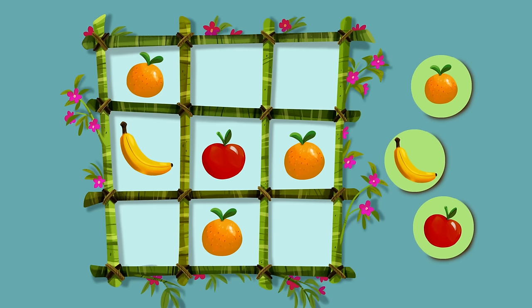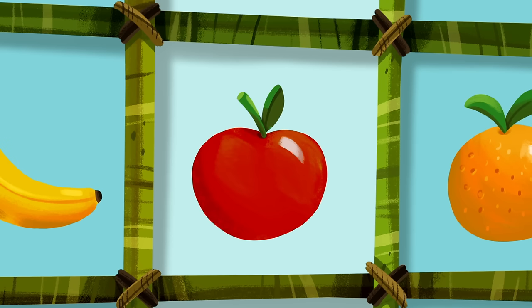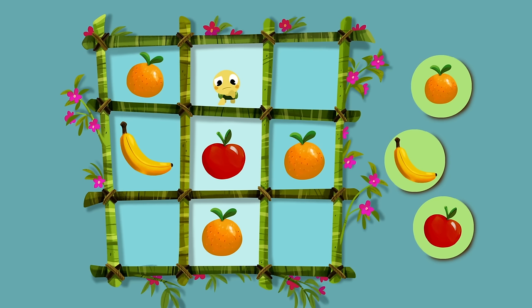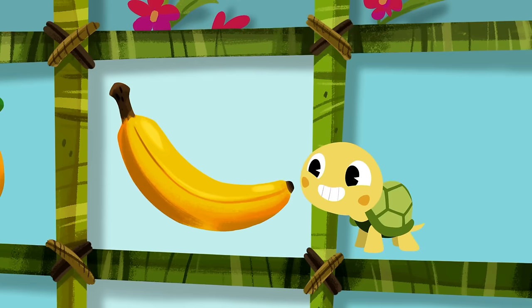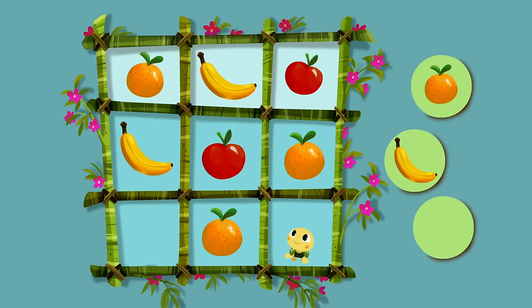Now, let's figure out what goes at the top of the middle column! In this column, we already have an orange and an apple! So, the empty square should have a... Banana! Okay! Let's look at the top row! It has an orange and a banana! So, we need... An apple!